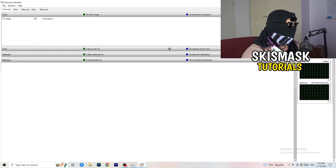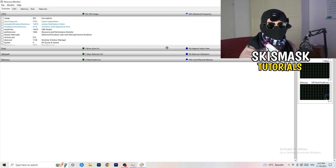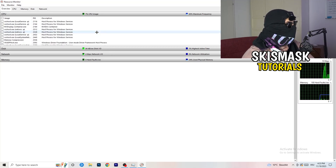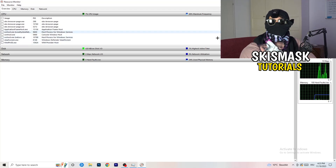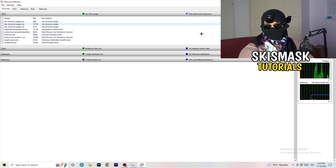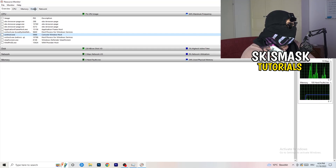Once Resource Monitor opens, it might seem tricky but it isn't. Just wait 10 to 30 seconds and it will load every single application and background process currently using your network. You'll see programs that are running or suspended. Go through and end every single task that is using your Wi-Fi or ethernet too much, or anything not related to Windows or your game. Right-click and click 'End Process' for each one.